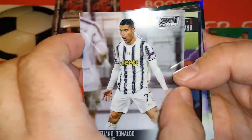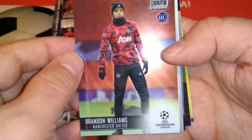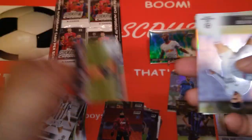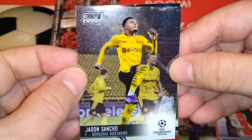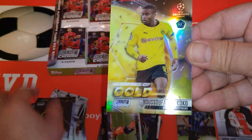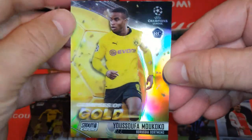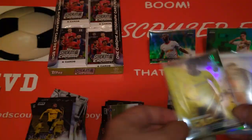Nice Ronaldo celebrating his goal for Juve. Brandon Williams rookie for Man United. Another rookie for Shakhtar Donetsk — Dodo. Real Madrid Valverde. Nice Jadon Sancho — very very cool card, with Haaland behind him celebrating a goal. And finally — a Mokoko gold! Glimpses of Gold for Mokoko — fantastic card, that is a nice insert. Two inserts so far. Ajax and Borussia Dortmund were in the same group in the Champions League.